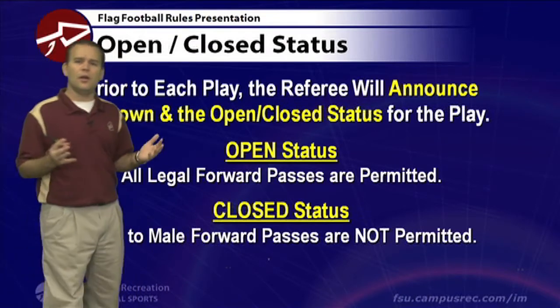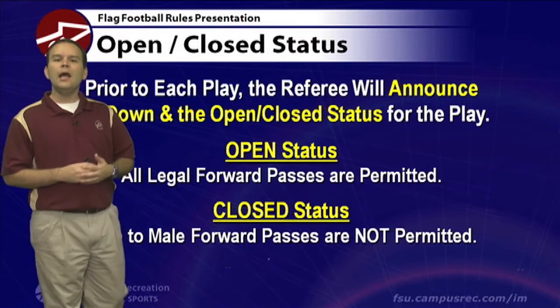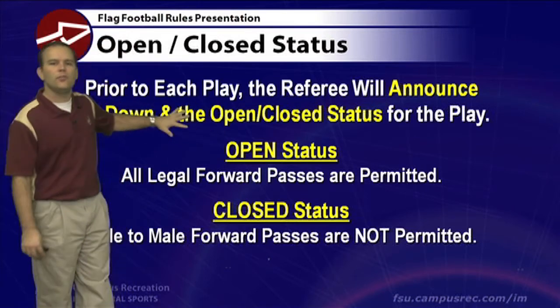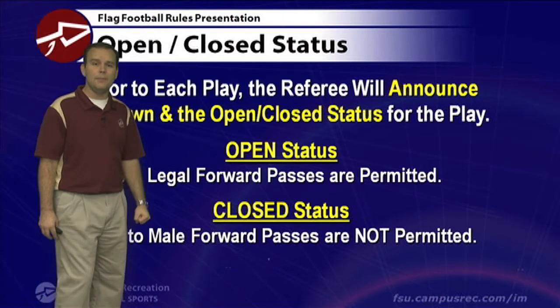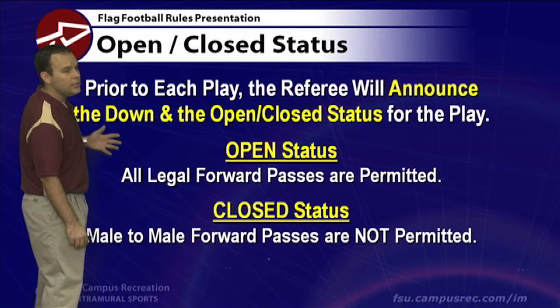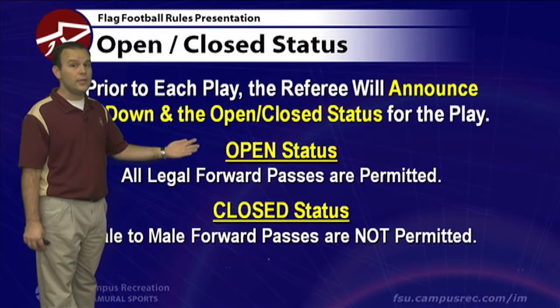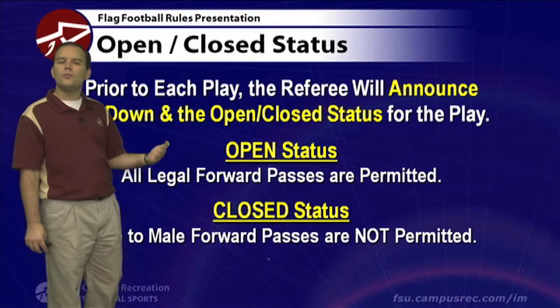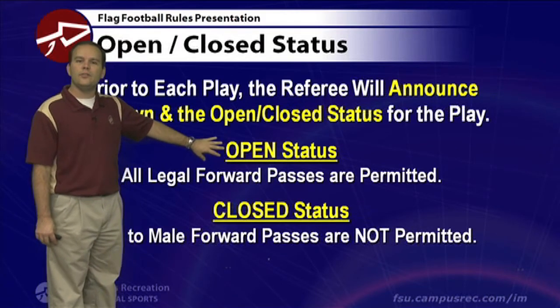Prior to every down, our officials in a co-rec game are going to announce two things: the down — second down, for example — and then either open or closed. That makes a difference on who can be involved if you decide to throw a forward pass. On an open status play, all legal forward passes are permitted: male to male, male to female, female to male, or female to female. Pretty much anyone throwing and catching the ball in open status is fine.